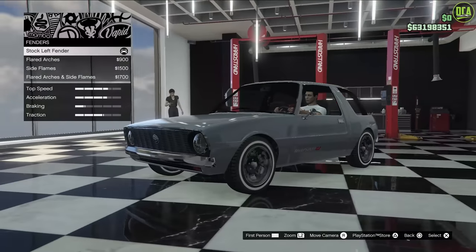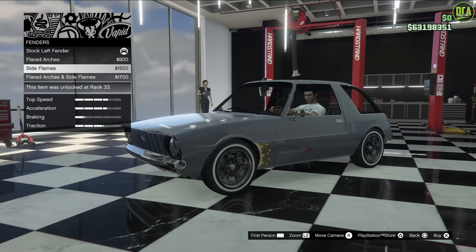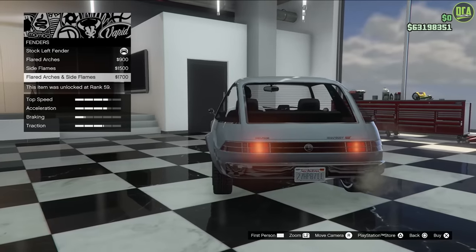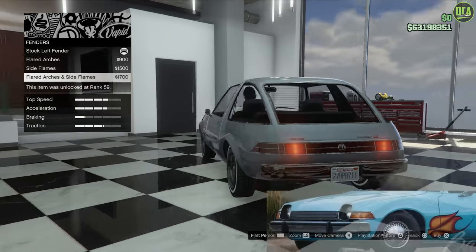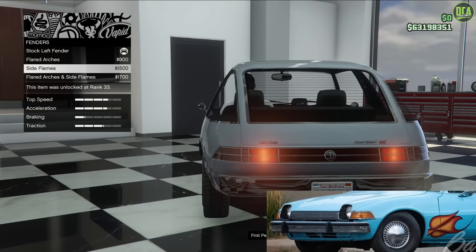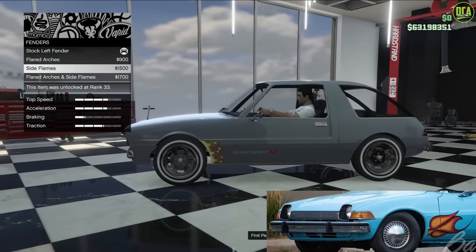Fenders - this one's very important. You have the side flames and you have the flared arches and side flames. The car didn't have flared fenders; they were just very subtle. So the regular side flames is the one you're going to do.